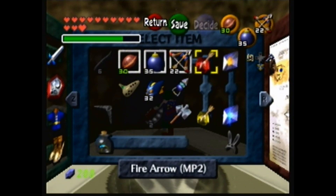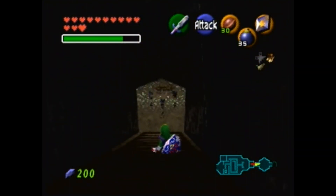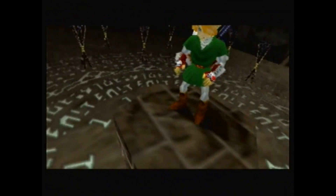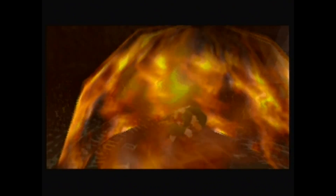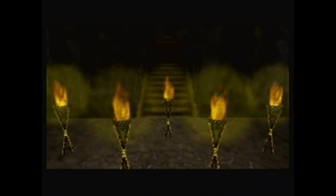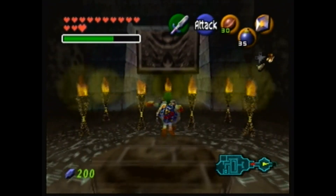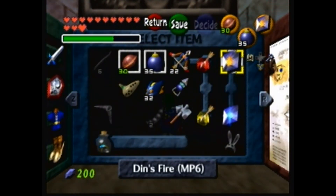I want to see what this dungeon is. If it's the Fire Temple, I'll be fine as long as I have enough keys. And if not, I have the Boss Key and Hover Boots — just skip to the boss right away. At this point, I have virtually just about any item I need to fight a boss.